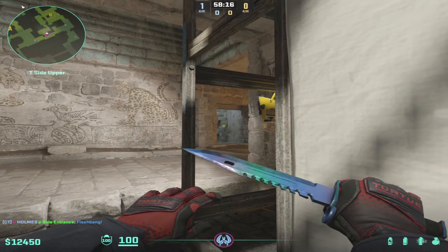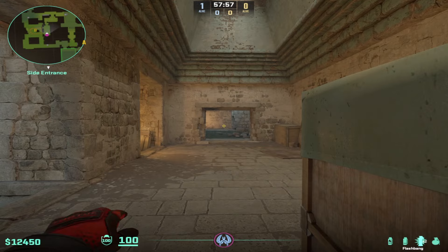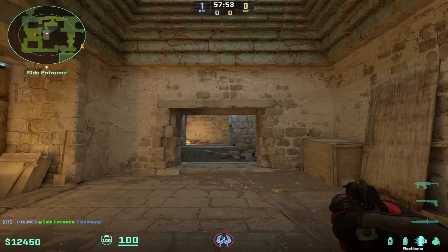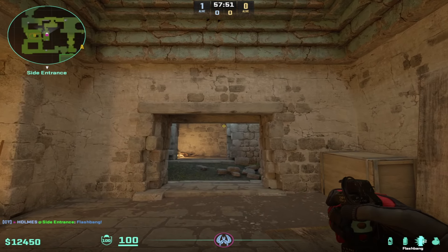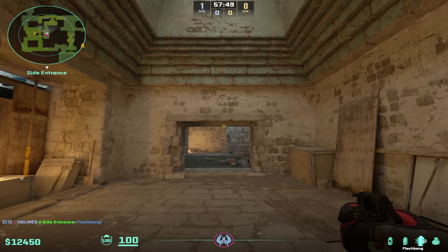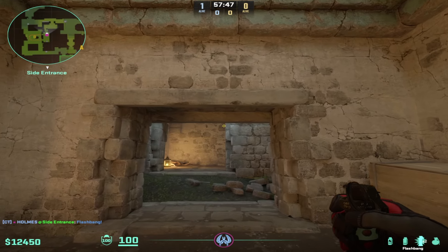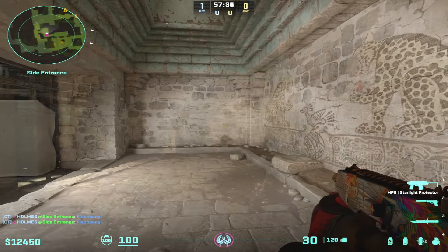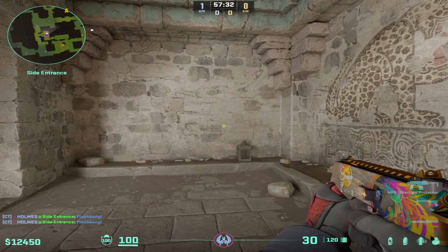This is how the first flash you're going to throw will look like to the opponents. Pay attention to this — once you do the bounce flash, you need to go a little bit to the right so it doesn't get you flashed, because it pops here. As you're getting closer, this window thingy gets you exposed. The reason why I'm doing another flash to the left is to confirm them being flashed.